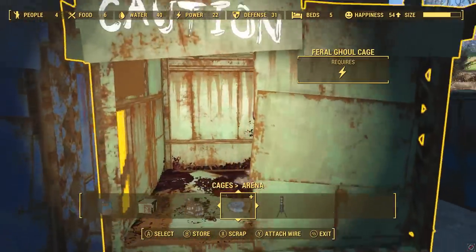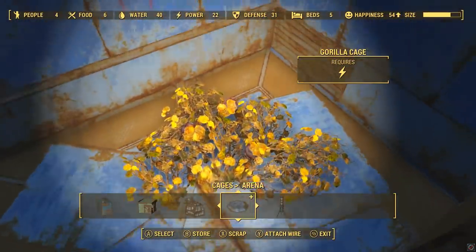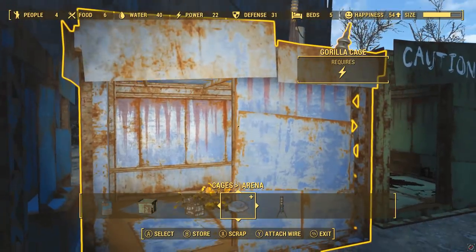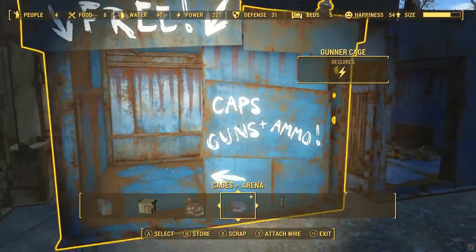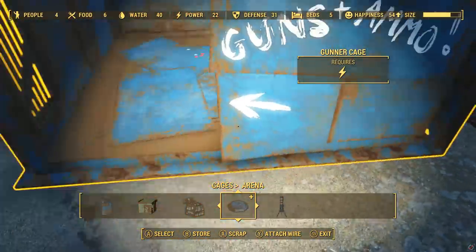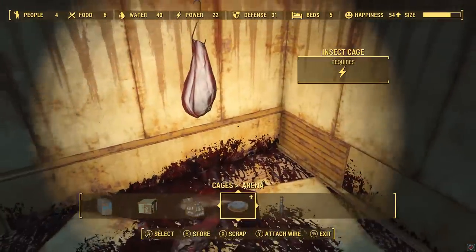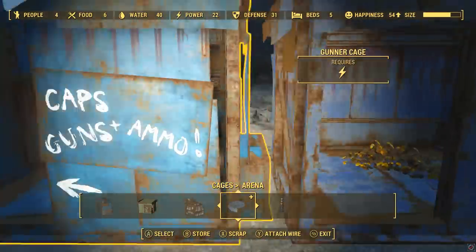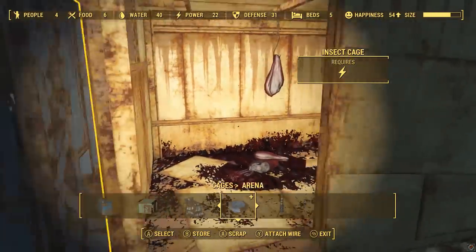For medium cages you have the feral ghoul cage and the gorilla cage - I'm not sure how this works since there are only two gorillas in the base game. There's the gunner cage - quite funny, you need to build this with caps, so they come running in to steal the money and then they get captured. The insect cage can catch lots of different types of insects. By the way, the cages can trap lots of different variants of each creature, so you're not guaranteed to just get a basic yaogwai - you could get an albino yaogwai and so on.